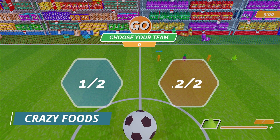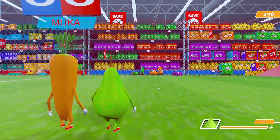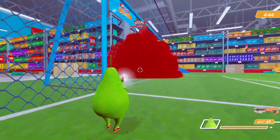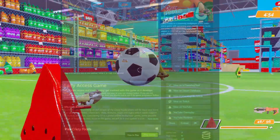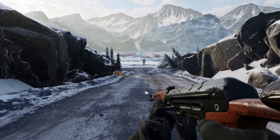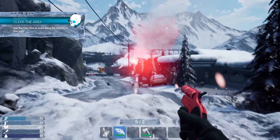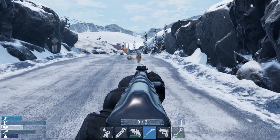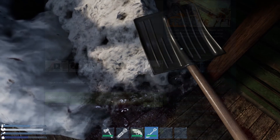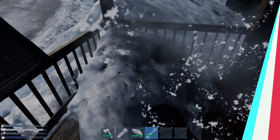Next is Crazy Foods, a crazy multiplayer online football game where you play as food and score goals with your guns. The concept is really fun and it's free to play. Next is Frigid, an awesome-looking first-person survival game where you hunt, build, craft, and survive in an apocalyptic snowy world. The graphics and snowy environment look really amazing. The game hasn't been released yet, but you can try the free demo on Steam, and if you like it, you can wishlist it.